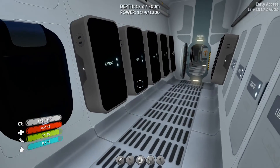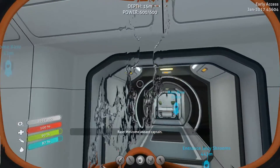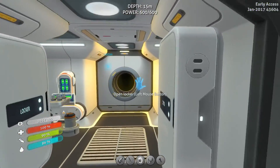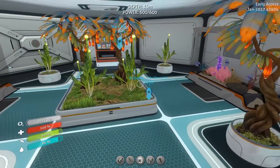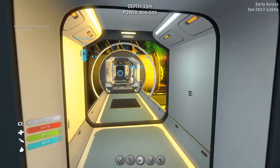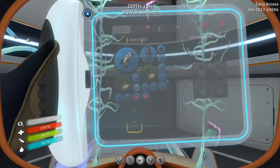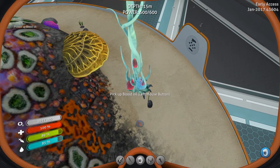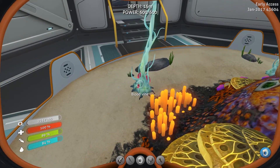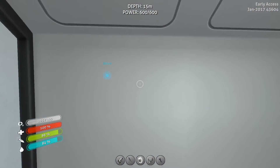Since I'm heading over to the new base, I want to take some things with me. First off, I want to get some blood kelp growing over there — some food going — and get the basic essentials going. Let me grab one or two of these Chinese potatoes. I've got some regular kelp going over there already, which is lighting the place up nicely, but I want plenty of blood kelp available. Let me grab a couple of these blood oils too. There we go.